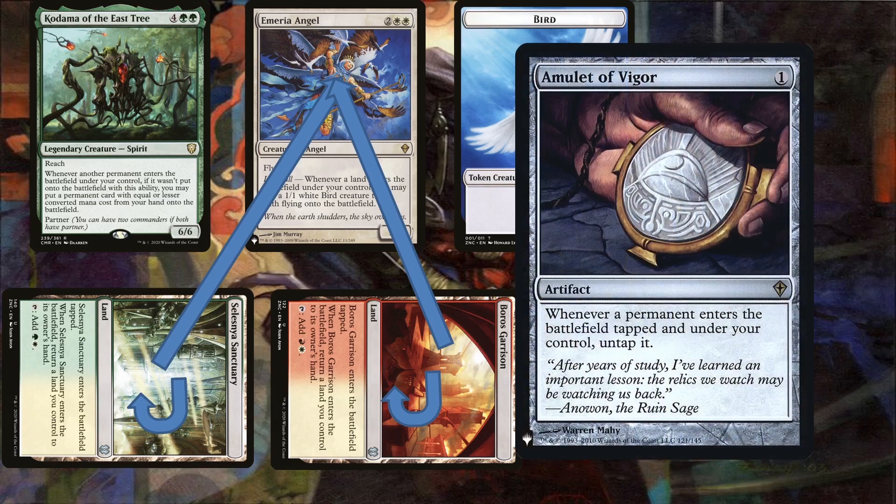With Amulet of Vigor in play, the bounce lands enter untapped, meaning you can tap them for mana before they get bounced — so this can actually give you infinite colored mana as well, depending on which lands you're bouncing. This engine can also work with Rift's Grove, but you'd have to use the lair to bounce Celestial Colonnade and then use the Sanctuary to bounce the lair. With how redundant these combo pieces are, it's very possible to assemble a similar engine quite often.